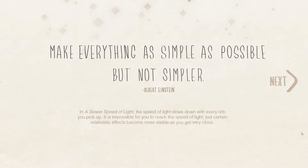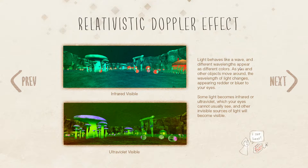Make everything as simple as possible but not simpler. In A Slower Speed of Light, the speed of light slows down with every orb you pick up. It is impossible for you to reach the speed of light, but certain relativistic effects become more visible as you get very close. Light behaves like a wave and different wavelengths appear as different colors. As you and other objects move around, the wavelength of light changes, appearing redder or bluer to your eyes.